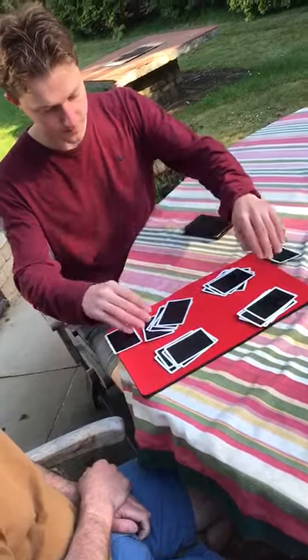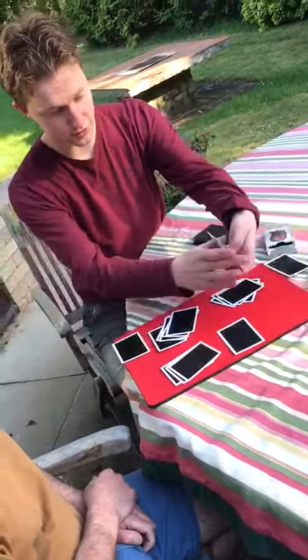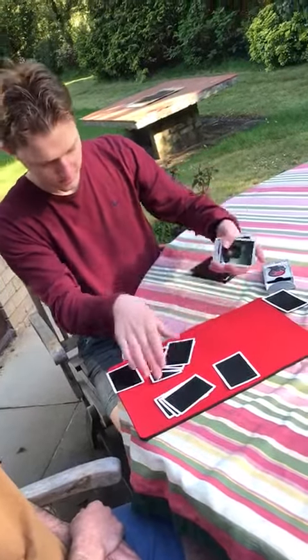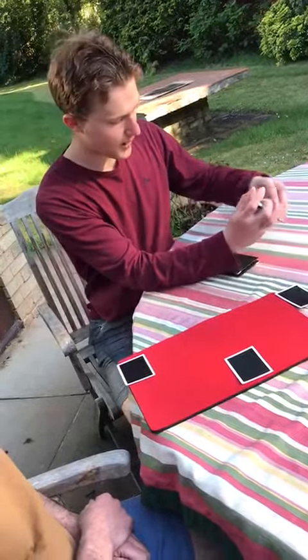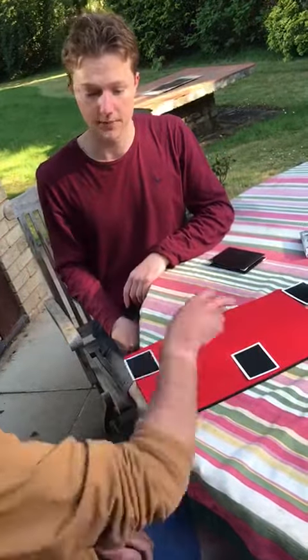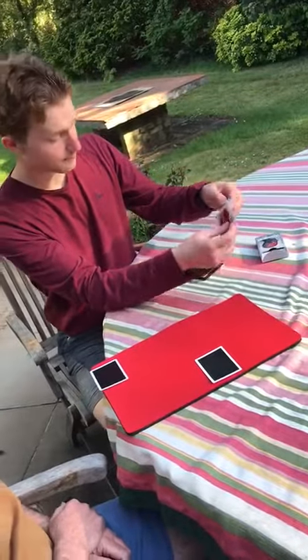The top cards of each pile we'll move aside, as these are the cards you're going to choose from. You could have had any one of these — they're all different. These are the top cards of each of the four piles. Can you simply point to any two? Whichever two you point to we will eliminate; the other two we will keep. Okay, you want to get rid of the house and the lips.